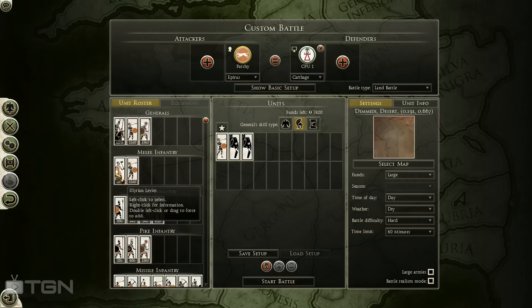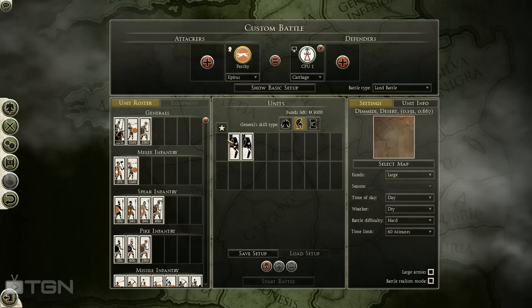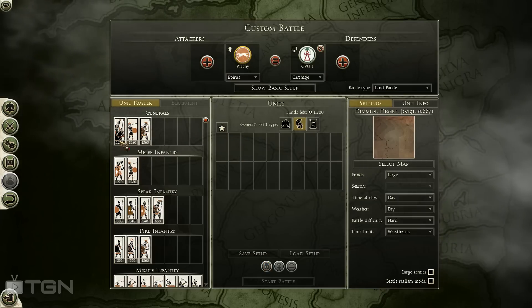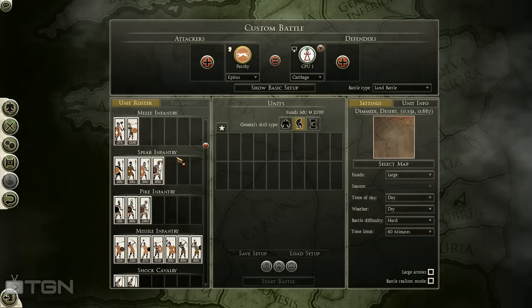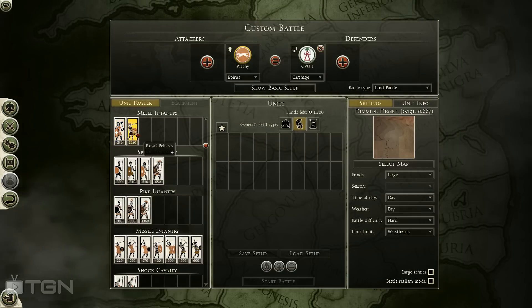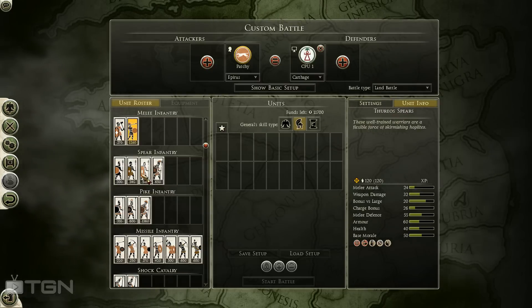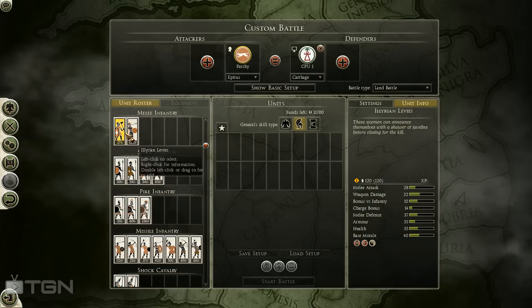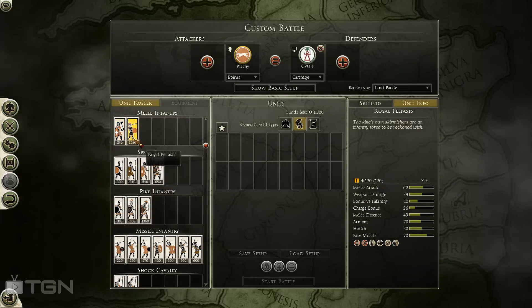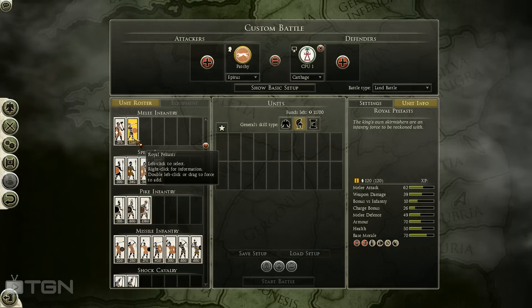So let me cover those real quick. Every faction, you have to pick a general — that's irrelevant to this conversation. You have melee infantry, which consists of axe or sword infantry, or club in the case of the Suebi. This is infantry that's best used against other infantry, and they have a bonus versus infantry most of the time. Some of the cheaper units do not. Melee infantry is best used against other infantry in melee.